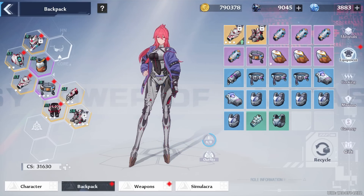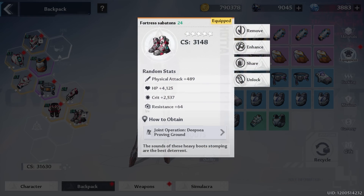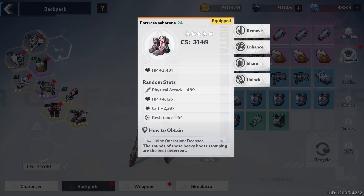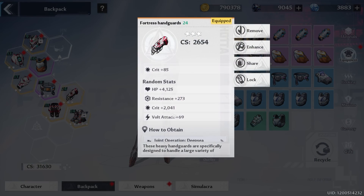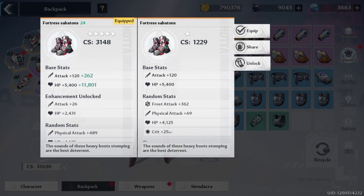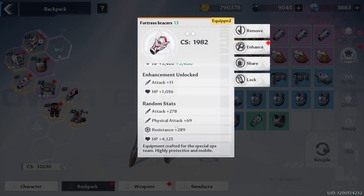My gear prioritization advice: focus on getting gold boots and gold gloves first. These are the only two combat gears that can have a crit stat as a random stat. Ideally, you want both to roll into crit all the way, and maybe a couple of rolls into attack if you can't get crit all the way. Save all your materials for whenever you get potentially good gears worth upgrading. The next prioritization would be getting every other gear gold and rolling attack, followed by your preferred elemental attack.